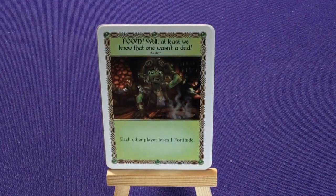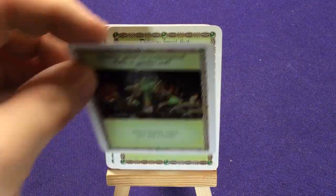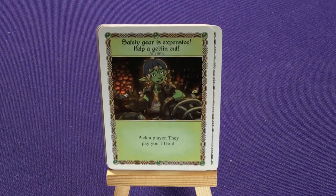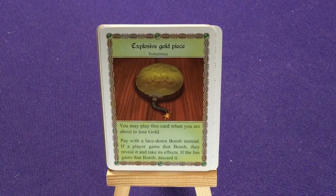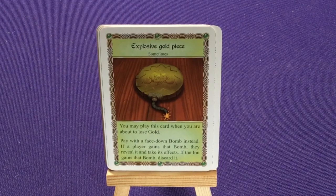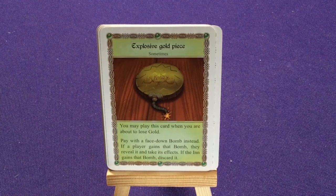Boom — well, at least we know that one wasn't a dud: each other player loses one fortitude. Two copies of Do You Forget That I Blow Stuff Up: you may play this immediately after you lose fortitude from a card played by another player — that player gets a bomb. Safety Gear Is Expensive, Help A Goblin Out: pick a player, they pay you one gold. Two copies of Explosive Gold Beats: you may play this when you're about to lose gold — pay it with a face-down bomb instead. If a player gains that bomb, they reveal it and take its effect. If they negate the bomb, discard it.